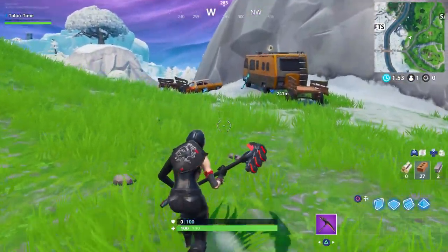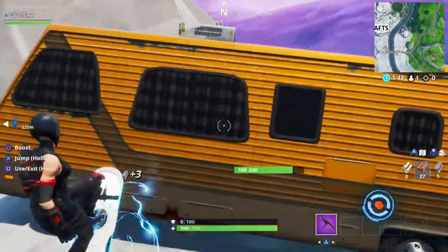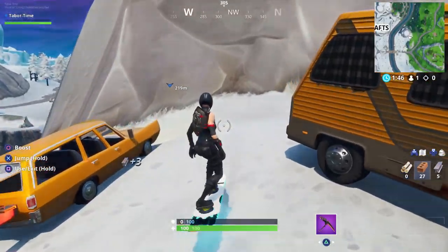If you've already landed here, just head in the direction of Shifty Shafts. There are drift boards — this one right here hooked onto this camper — so you can easily grab one and make your way over to Shifty.